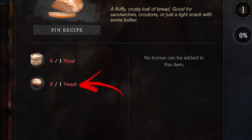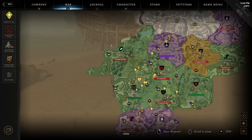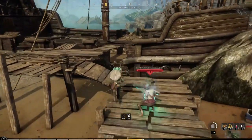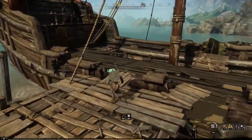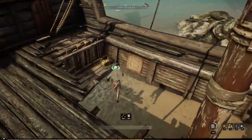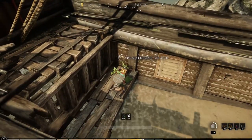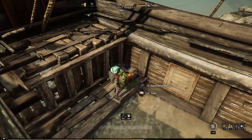Yeast is a rare cooking ingredient that can be found exclusively in the Monarch Bluff region by finding and looting provision crates. In the whole region you can find 39 such crates, and it is really important to know the location of all of them, considering that it takes on average 30 minutes for them to respawn.